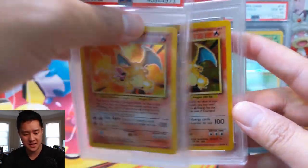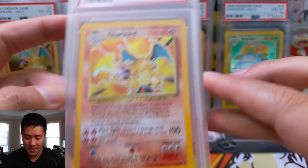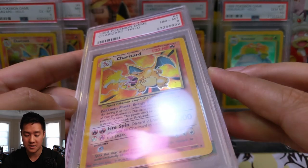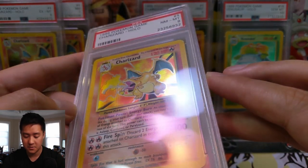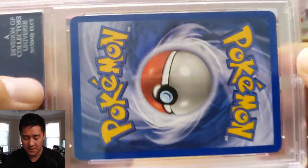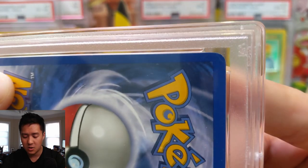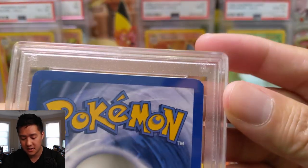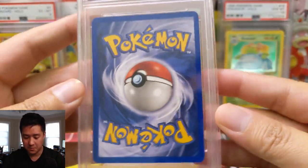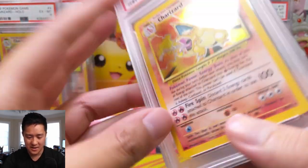Moving on to PSA 8 — I think this is where things get very complicated to figure out why a card got the grade it did. Maybe there's surface scratching but I can't see anything. Looking at some angles I can see something in the corner. I wonder if it's the centering — you can see that one side is thicker than the other by a little bit. The corners do have very minimal nicks but they're still there. So yeah, minimal nicks plus not perfectly centered probably equals the eight.